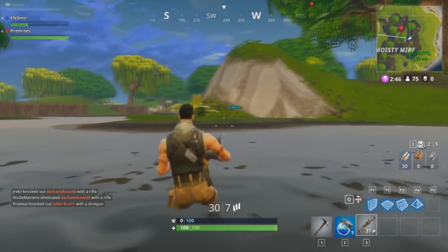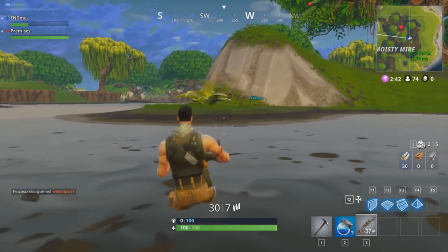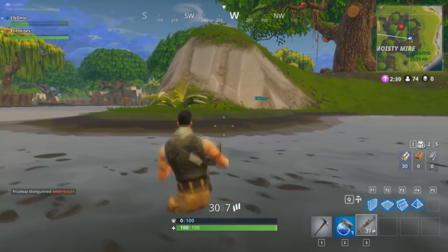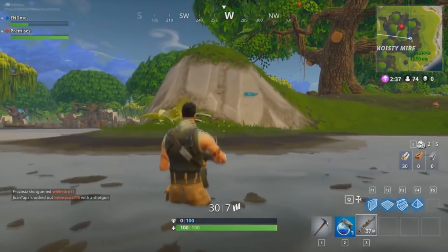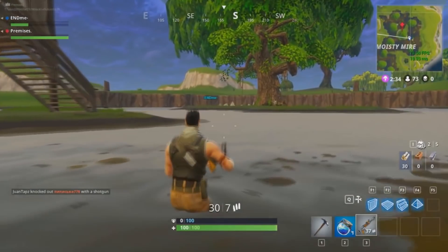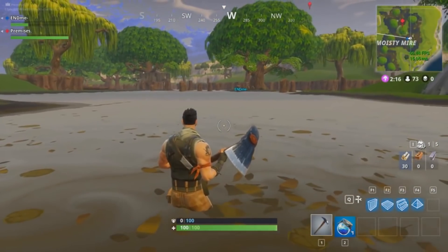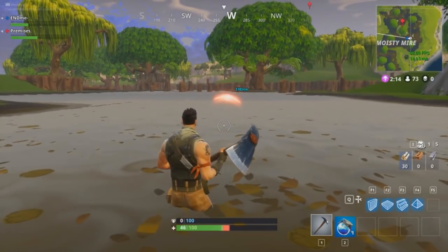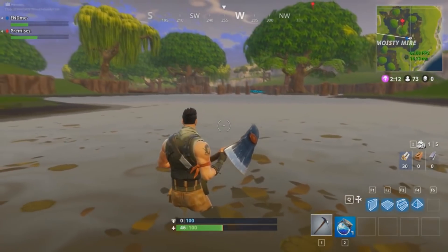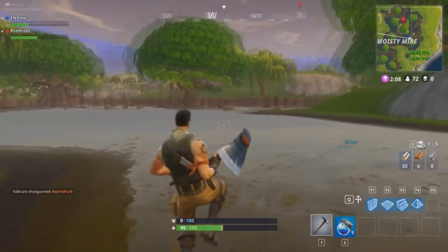This glitch also allowed the invisible player to shoot his gun while still being invisible — the only thing you'd see are the bullets coming out of the gun. This video was posted on November 3rd of 2017, so luckily this has been patched for quite a while. I have never seen this glitch till a few days ago, which shows that it wasn't that popular.